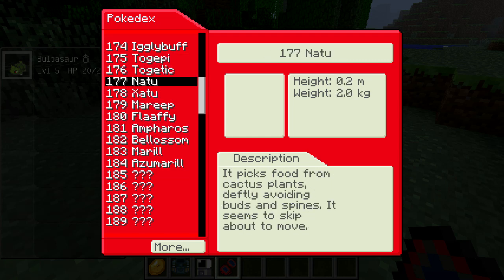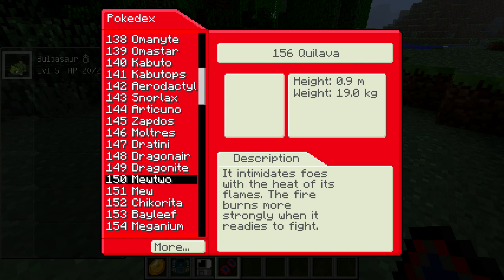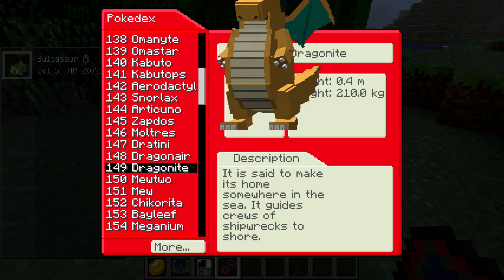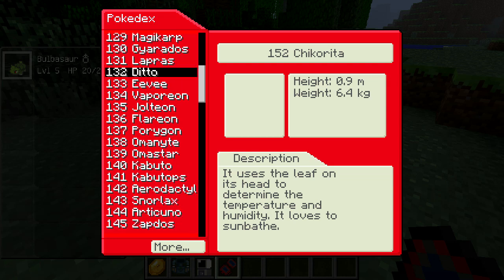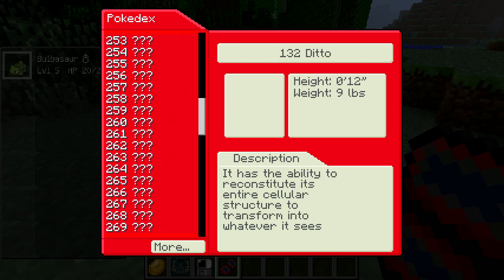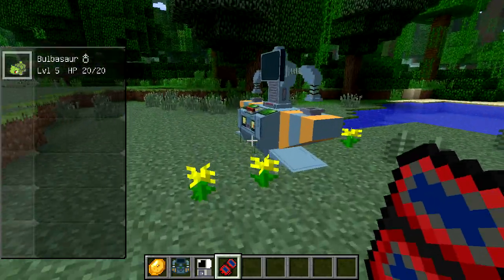You can't evolve Venusaur. Igglybuff — oh, that's right. Quilava! Whoa, where the heck are all these other Pokemon at? These are just the Pokemon in the game, or? There's Mew. So these are just the ones in the Pokedex that are done. More — Metric, Imperial, US Customary, so you can see. The trade machine is here, it's awesome.